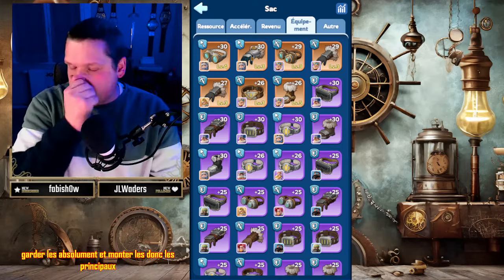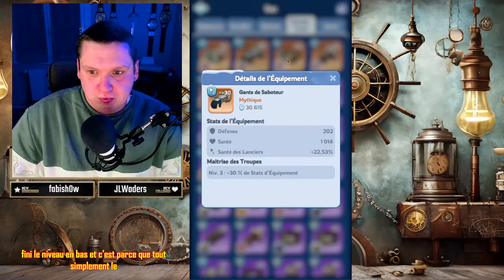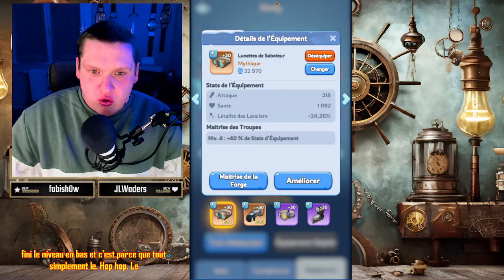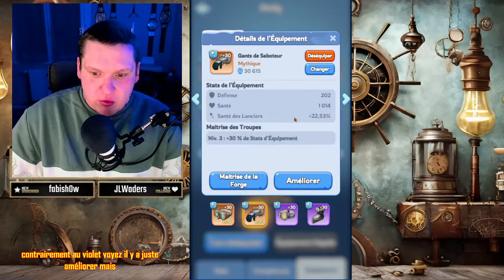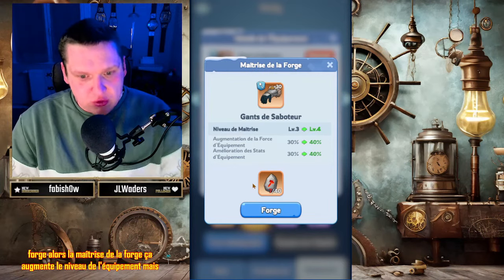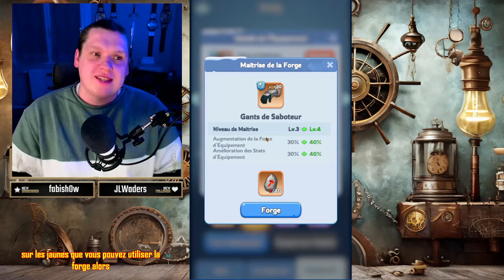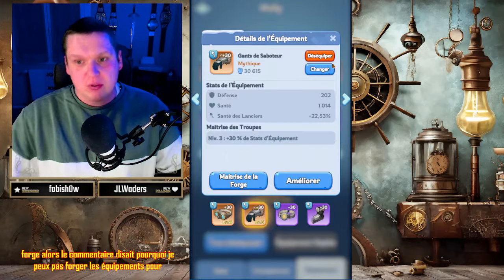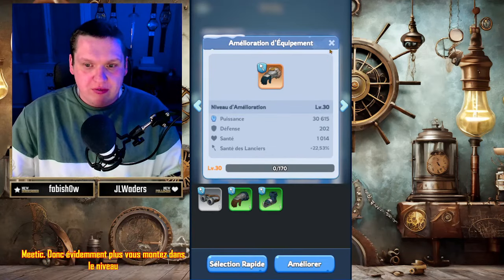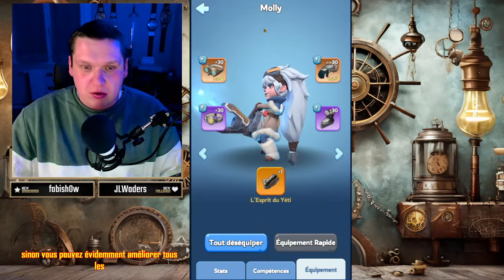Les mythiques, contrairement aux autres, affichent deux niveaux : le niveau ici et le niveau en bas. C'est parce que le jaune, contrairement au violet, vous avez deux choix : améliorer et maîtrise de la forge. La maîtrise de la forge augmente le niveau de l'équipement d'un niveau supérieur, c'est une autre amélioration. Il n'y a que sur les jaunes que vous pouvez utiliser la forge. Pour la simple et bonne raison qu'il n'y a que les mythiques qui peuvent être forgés et pas les autres. Seulement les mythiques. Plus vous montez dans les niveaux, plus la forge vous coûte cher.